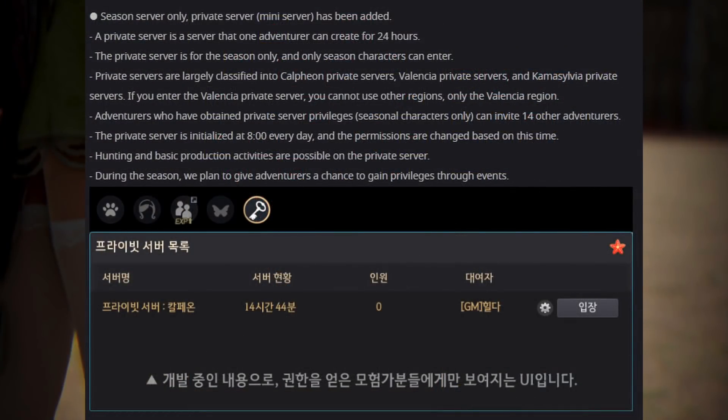We finally have the announced Season Private Servers. One player can access them with up to 14 of his or her friends. You will now be able to grind and life skill without any interruption for 24 hours once you gain access. Right now it seems the only way to gain access is by participating in Season Events and winning the reward of Season Private Server Access.